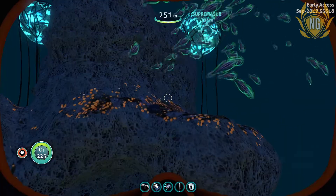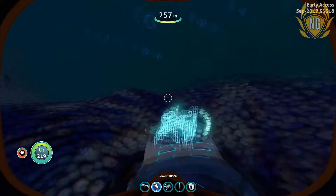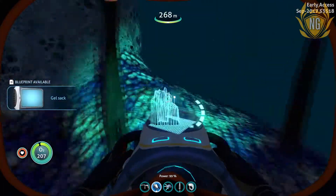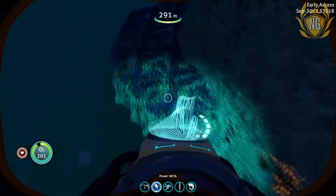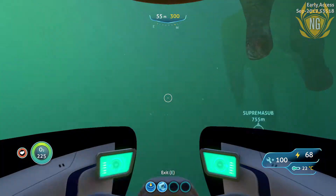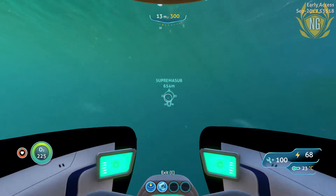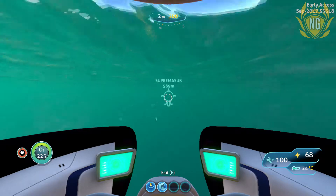Don't know if it's worth speeding around on my Seaglide looking for them around here. Speedy, speedy gel sack. Blueprint acquired — I'm sure that will come in handy at some point. I have got quite a bit of aluminium oxide finally. I'm keen to get loads more but it's quite hard to find. There just wasn't enough of it around. So I'm going to go with what I have and make the upgrades that are necessary.